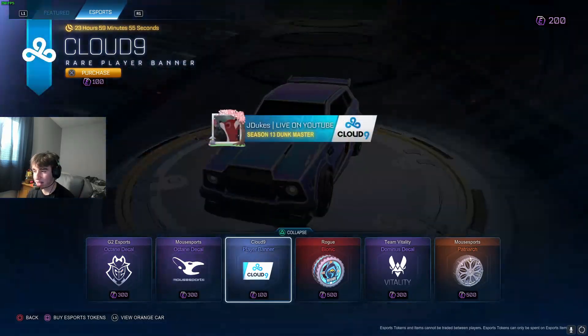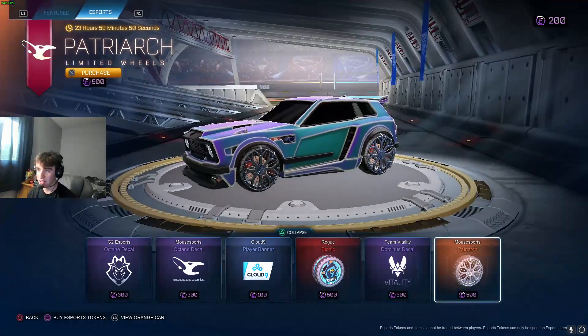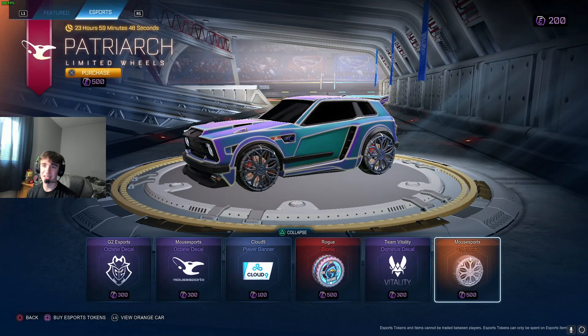G2 Esports Octane, Mouse Esports Octane, Cloud Nine banner, Rogue Bionic wheels, Team Vitality Dom, Mouse Esports Patriarch wheels. That's all — I'm gonna give this shop a 5.5 out of 10.